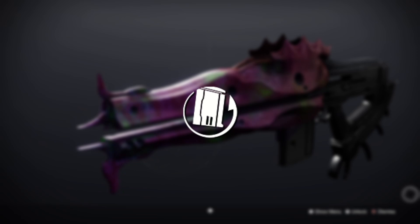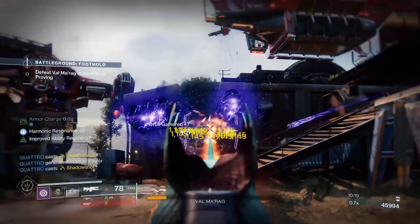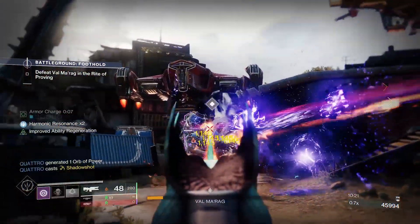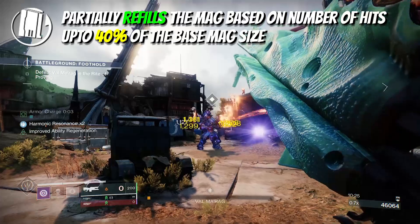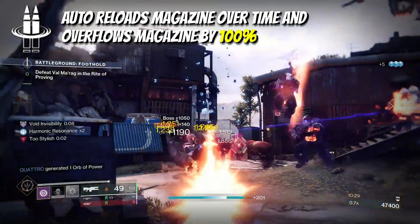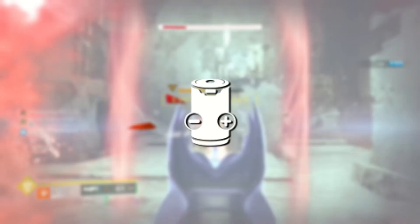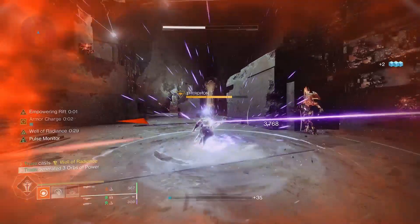But to get that maximum 5x stack you're going to need either Rewind Rounds or Reconstruction. It's the first time we've seen either of these perks on a trace rifle too, but both will allow you to overflow your magazine — either by landing consistent hits thanks to Rewind Rounds, or by auto-loading the magazine over time with Reconstruction. These will both essentially double your magazine size, which you can max out at 104 rounds with Ionized Battery and go even further with Backup Mag if you want to hit over 200 rounds per mag.